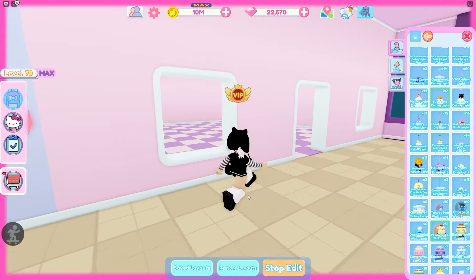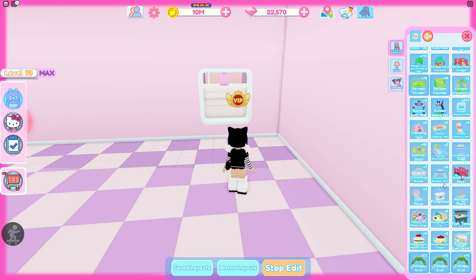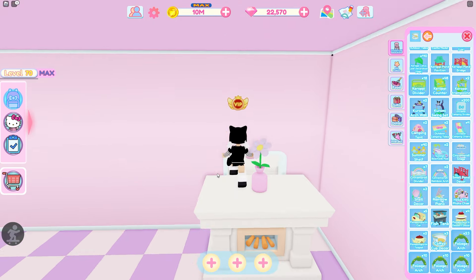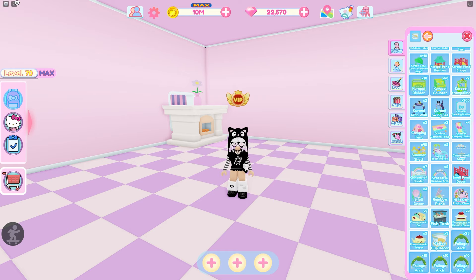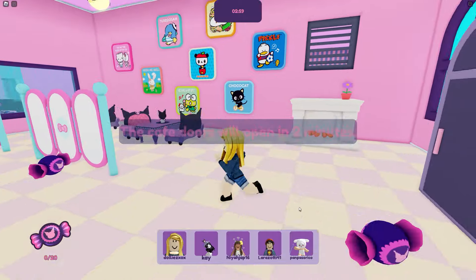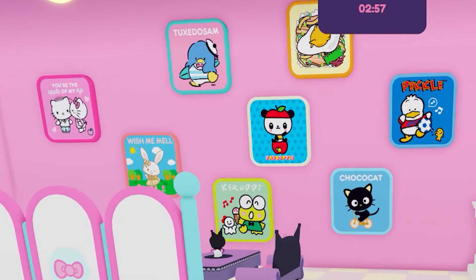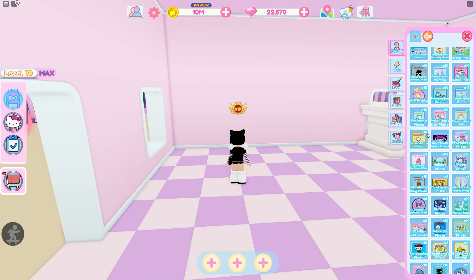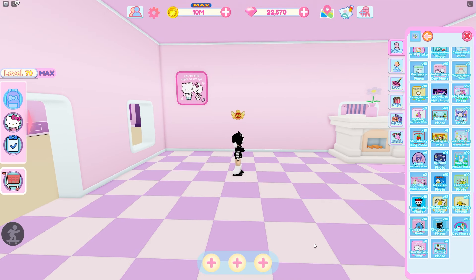Now let's go to the other side and do this room. We'll start with the fireplace first — we know it goes right there. The fireplace is a little off; that's not quite how the original looks but it's the only one we have. On the other side by the fireplace there's a bunch of photos. It looks like we have Dear Daniel's birthday, Tuxedo Sam, Gudetama, Peckle's birthday photo, Panda Apple's birthday photo, Wish Me Mal's birthday photo, Kroopi's birthday photo, and Choco Cat. Good thing I have all the birthday photos. We'll start with Dear Daniel's right here.